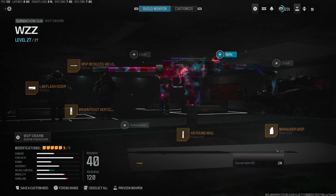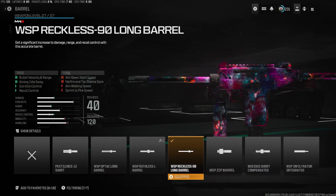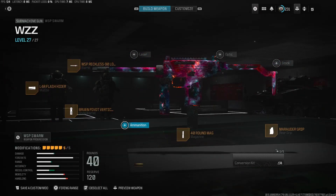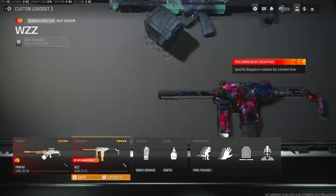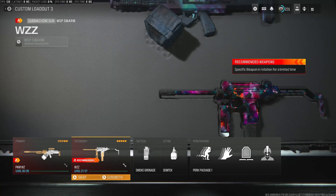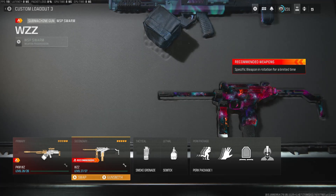I think the recoil control is great on it. I don't use an optic, so for PC players, I know this weapon is very hard to use without one — you could switch out the grip or muzzle to put an optic on if you're on PC. For me, I'm rocking the Reckless 90 Long Barrel, the L4R Flash Hider, the Brew and Pivot Vertical Grip, 40 round mag, and the Marauder Grip. This thing bangs — it's got a very fast TTK. I know a lot of people use the Striker; that would be my second option for SMGs.